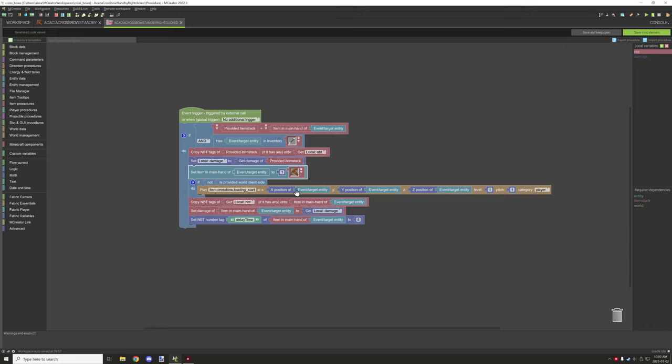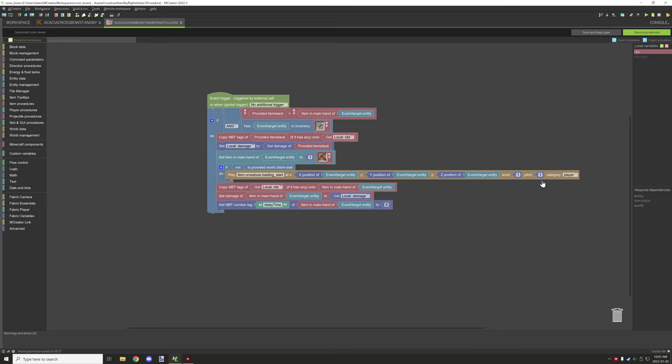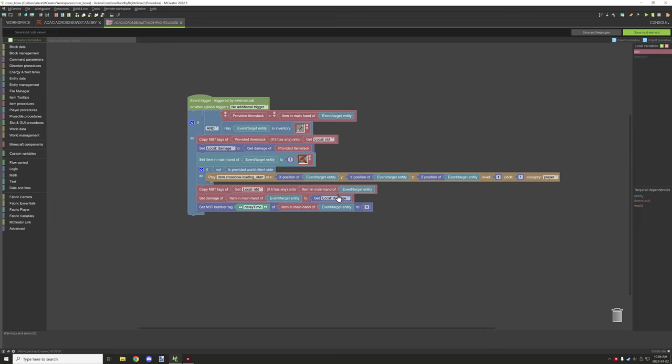This sets the main hand item, then we play a sound for the start and set it to the entity's location. We're just leaving the default pitch and level — it runs from the player's location. Then we copy the NBT and put it onto the main hand item. Because the provided item is no longer being used, we target the main hand item, which is why we apply NBT to the main hand and not the provided item stack. We also set the damage back to what it was before, then set a delay timer, which you can vary depending on how fast you want it to reload.